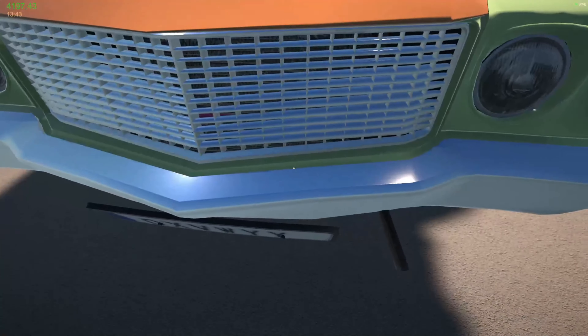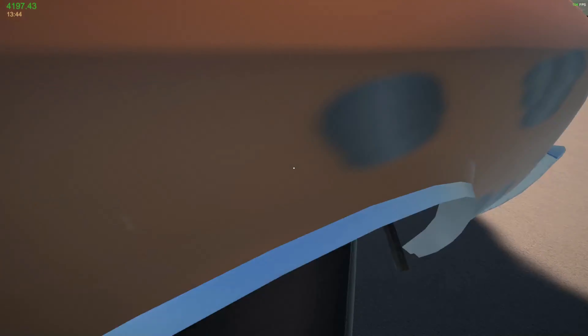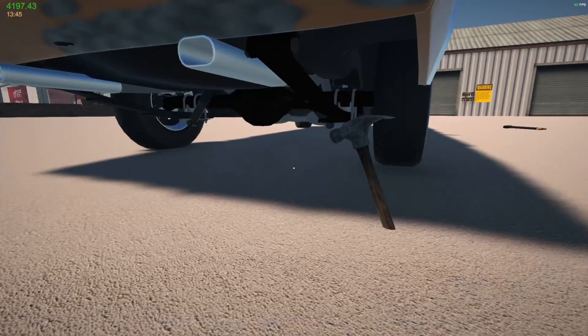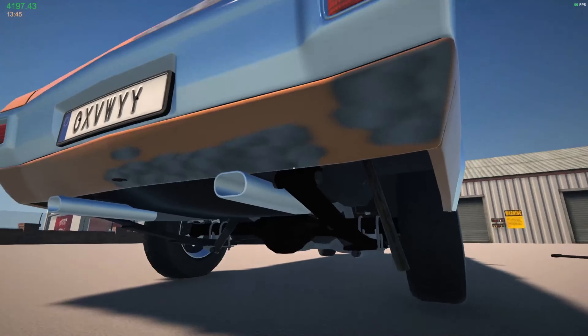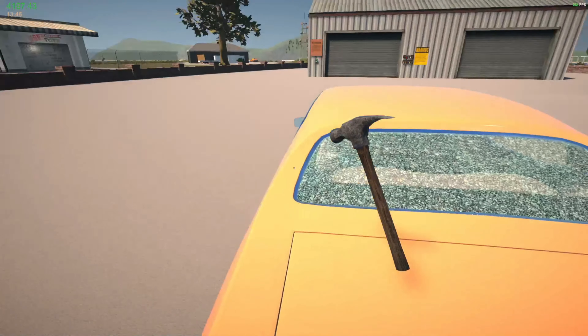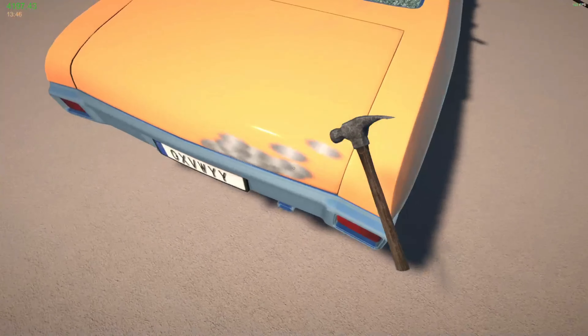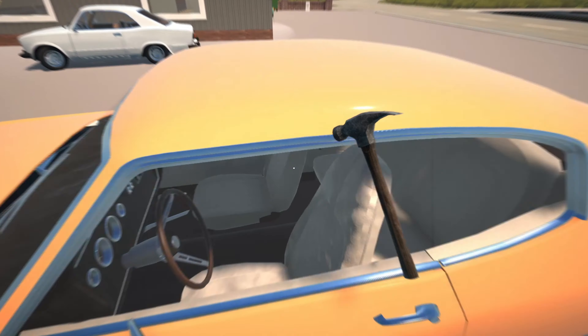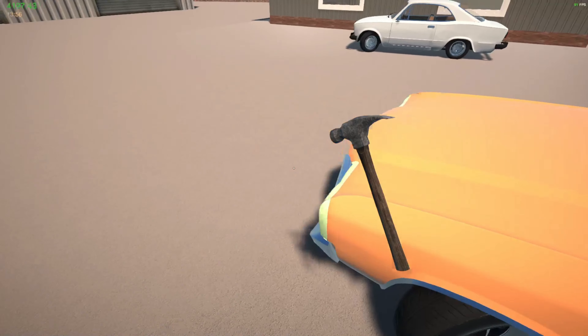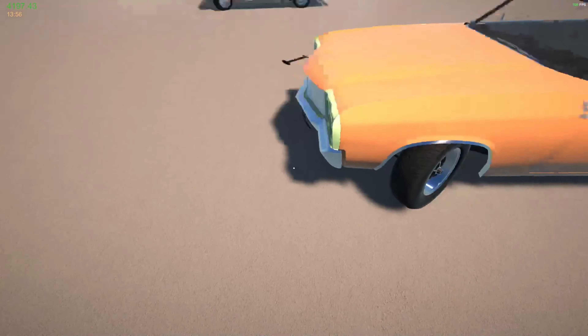After washing and pumping the tires, the car is now worth 12,882. Now we're going to repaint it. We won't change the color as that would lower the value. The color code is EC9 E69 — I need to remember that: EC9 E69.